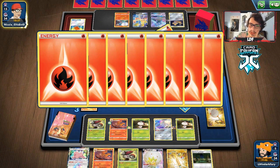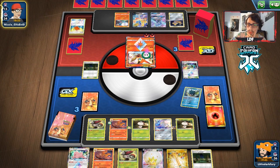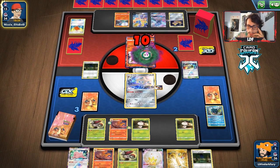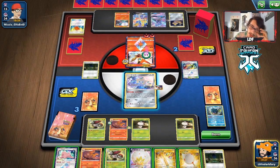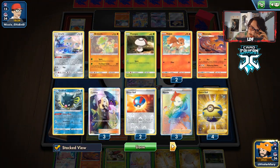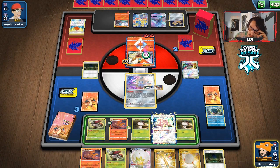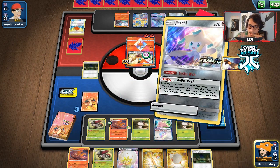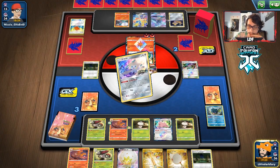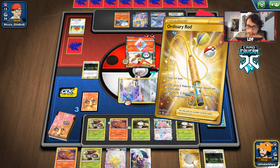Auto-poison seems good to me. The only thing that could stop me is a Reset Stamp — I don't think they play it though. Drew the Net anyway. I want to put Ditto down so I can evolve into Nine Tails. We don't have energy though — there we go, Synthetically gets us energy. Playing Ordinary Rod and only getting back the basic energy, don't think we have time for Quillfish.